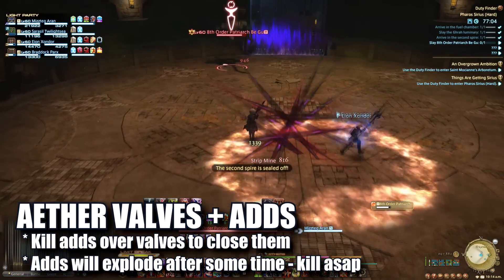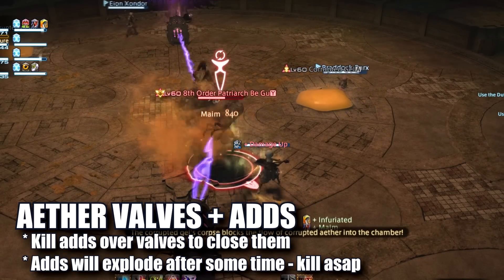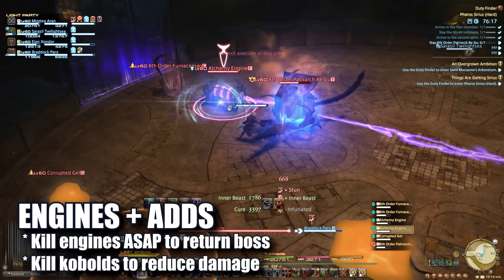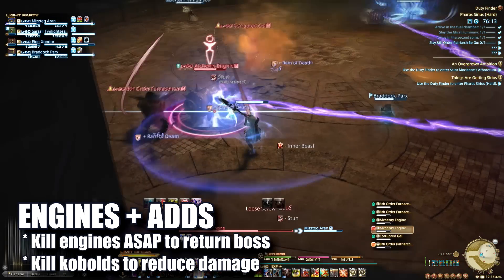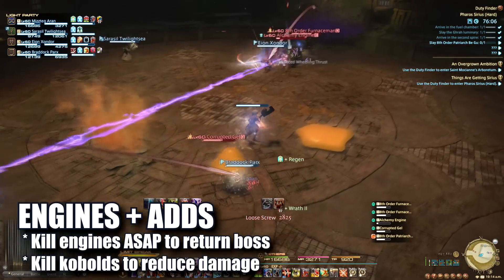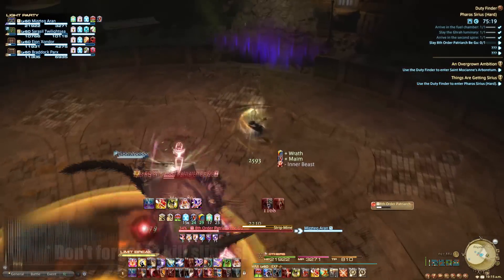Throughout the fight, aether valves will rupture, indicated by these spewing holes in the ground. The corrupted gel adds that spawn throughout the room should be killed over top of these holes to plug them up. If these adds are allowed to live too long, they will eventually explode, dealing high damage to everyone in the group. Kobold adds will spawn along with two tethered alchemy engines that will buff the boss's damage. While these engines are up, the boss will stun any player that hits him and cast loose screw, charging at random players and generally being very annoying. The kobold adds will throw out random damage on players. Kill the engines first and finish off the kobolds. Plug up any holes you see, dodge the AoEs and continue burning the boss.